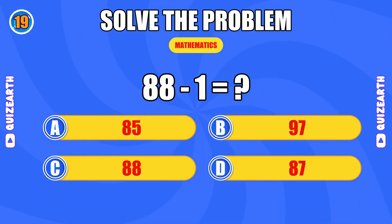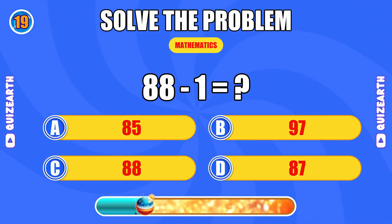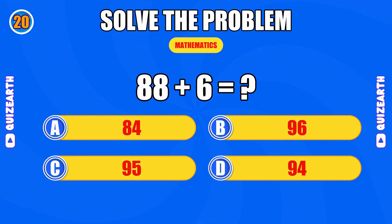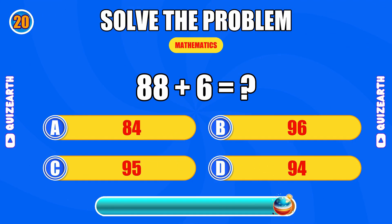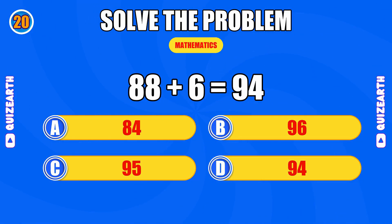What is 88 minus 1? Phenomenal, the answer is 87. How much is 88 plus 6? Absolute mastery, the answer is 94.